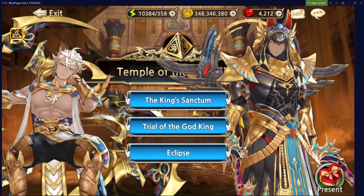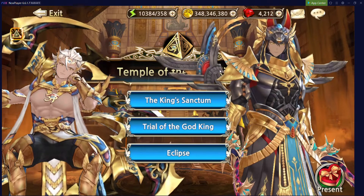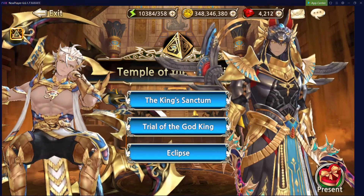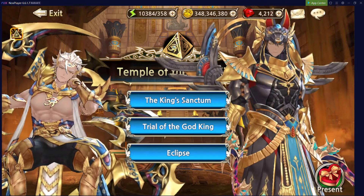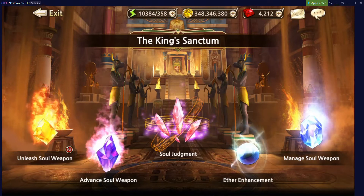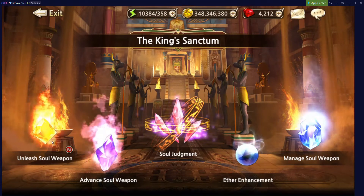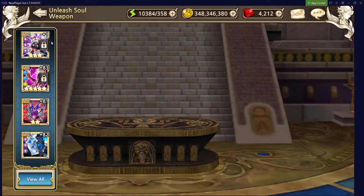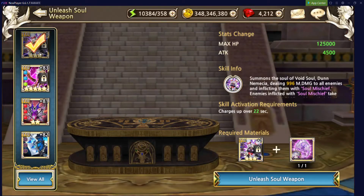First up, we'll discuss early game soul stones and how to utilize them. After opening the Temple of the God King, we'll go into the King's Sanctum. As you can see here, we have a red N, which means we have a unique weapon that is able to be unleashed with a soul weapon. I have Lavril's weapon over here, and I have one copy of a soul stone for Lavril.